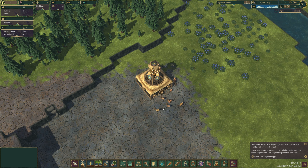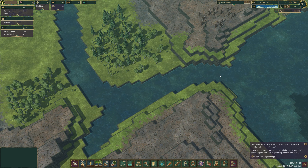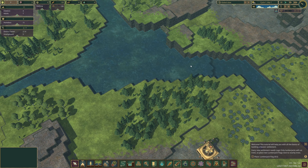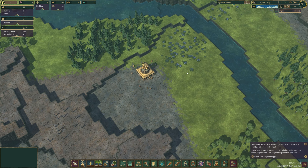All right, there we go. Let's have a look at this map then. The lake's going off here, and the water's flowing down this way. I know last time I needed to build a dam to trap in some of the water.